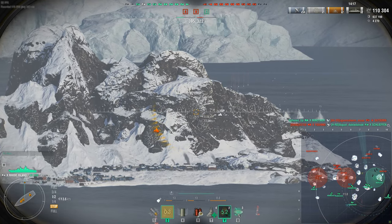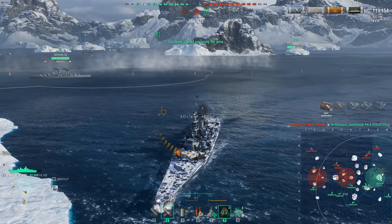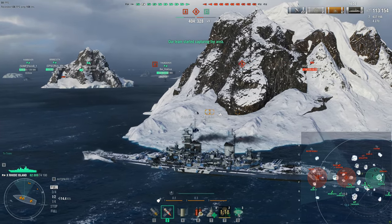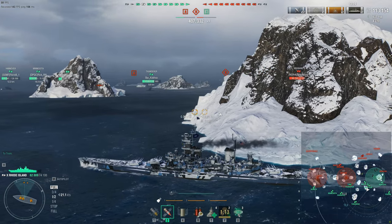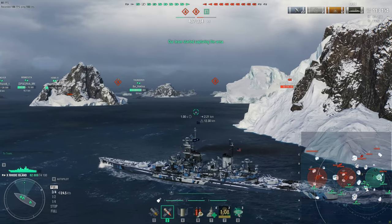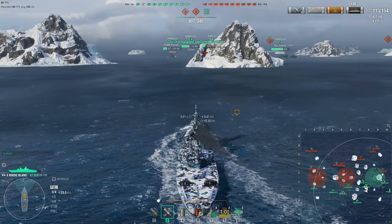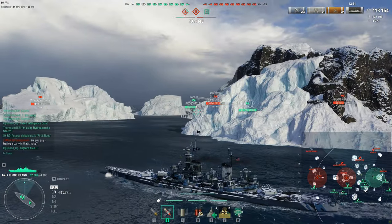The friendly Schliefen is now deceased — the Yoshino murdered him. Still pretty even on kills: two BBs down on the enemy team, and the friendly team has lost their U4501 along with the Schliefen. The enemy submarine is also a U4501. The submarines spawned over at the A cap, so Digital isn't going to have to worry about it for some time. The enemy team is behind in points; the friendly team is on top and actively capping A thanks to the Henry the Fourth.